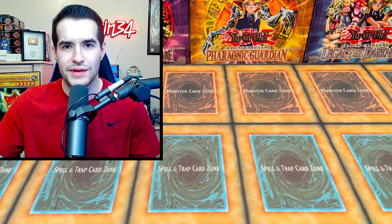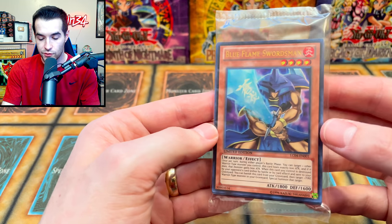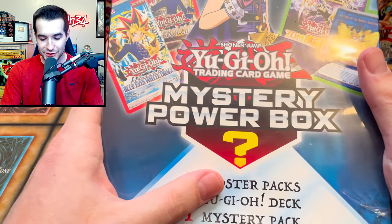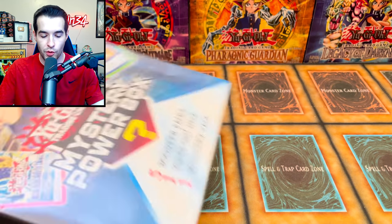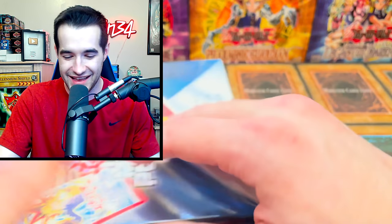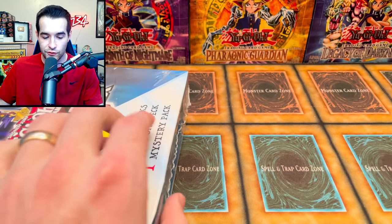Of course we have the promo pack — we've opened this many times so we'll keep it sealed. The best card in it is the Blue Flame Swordsman. An absolutely massive amount of work has been cut out for this mystery box. I don't think there is really a chance for it to win — but there is a structure deck in here. We're gonna get five booster packs, one deck, and one mystery pack. This is the newest one that has come out. There's some pretty good stuff — Fists of the Gadgets... no, just kidding, we will almost definitely get Fists of the Gadgets though.